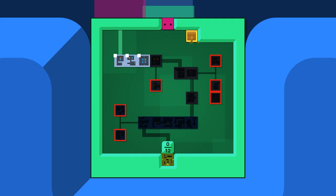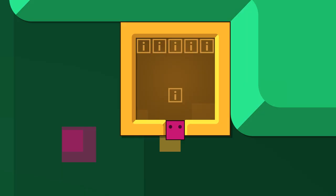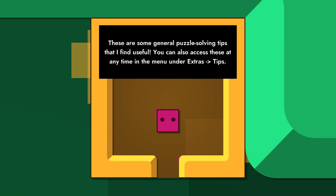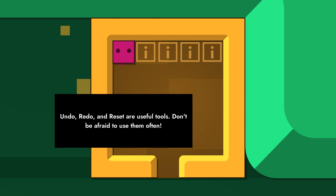Okay, so this is just a new level select. General puzzle solving tips: Undo, redo, and reset are useful tools — don't be afraid to use them often. We will, not only because I'm going to get stuff wrong in the puzzles, but also because I am clumsy and I over-push blocks all the time.